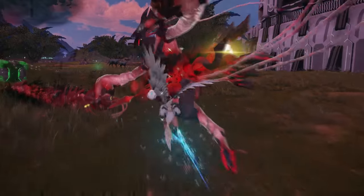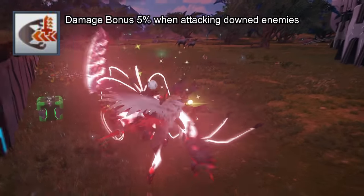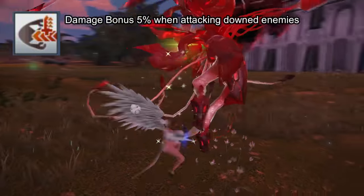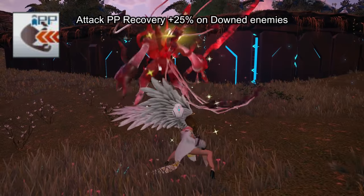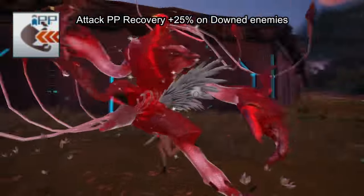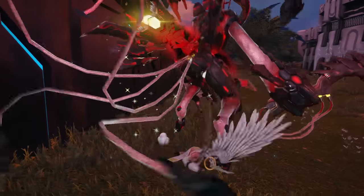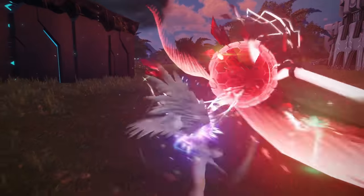Next up is Fighter. Fighter as a subclass gives you Defeat Advantage, which gives you bonus damage if the enemy is knocked down — increasing your physical and elemental damage by 5% when attacking a downed enemy. The other skill is Defeat PP Recovery, which increases your PP when attacking a downed enemy by 25%. Unfortunately this subclass mainly benefits fighters and unless you can knock down an enemy all the time it isn't worth picking, as Gunner gives you better PP recovery.